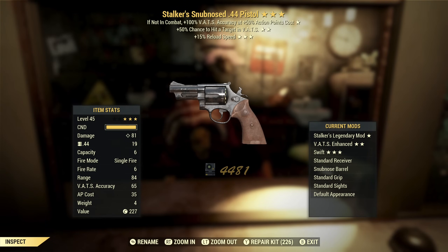Next up we've got another Stalker's .44 — stalkers, not great. But that VATS hit chance is actually a really good effect for something like this, and fast reload speed — they don't reload that slowly, but faster reload speed is still a really good effect. So if that first star was something different, this would be a keeper, but it's Stalker's, so it's not.